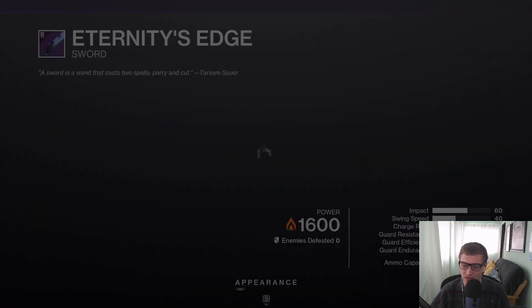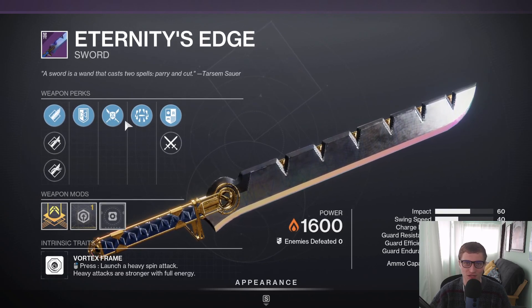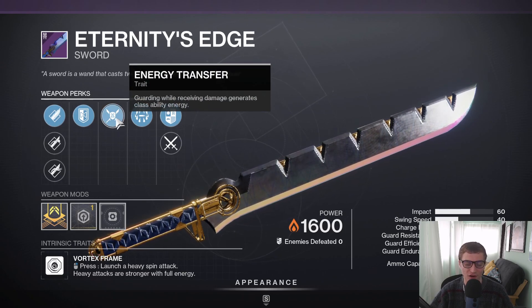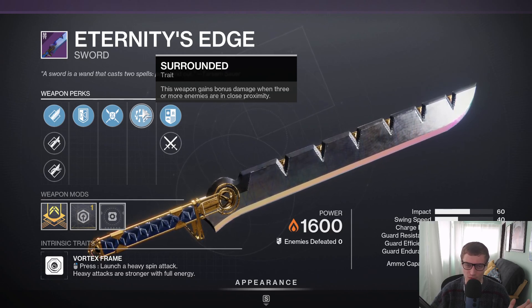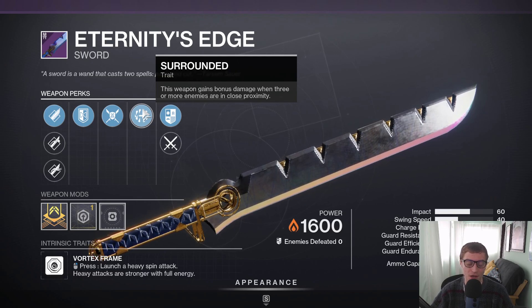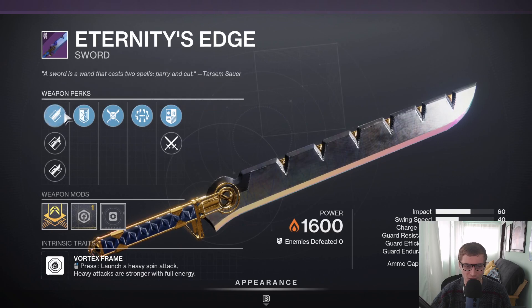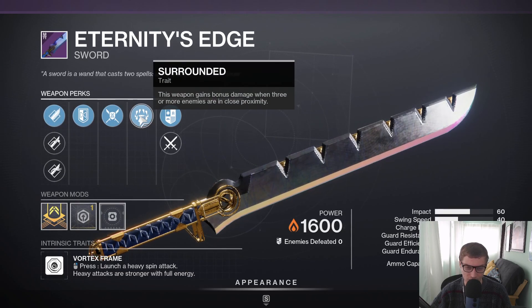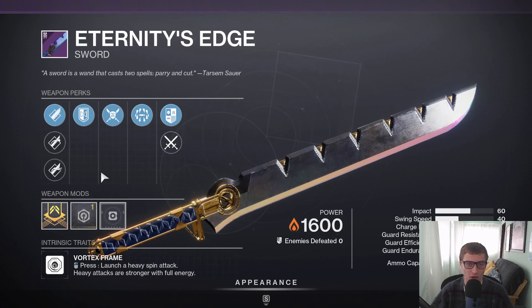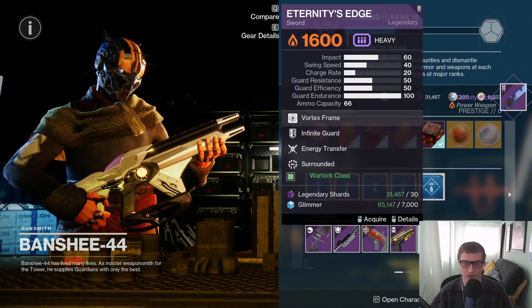And then you have the class-specific swords. I'm on my Warlock right now, and this one has Energy Transfer and Surrounded. The regular legendary swords in the game that don't have Eager Edge are pretty useless at the moment, but the class-specific ones actually do a decent fair amount of damage. You can also focus these swords and craft them at the Defiant Battlegrounds helm area — I believe it's the Imperial Engram. This one has Surrounded, Energy Transfer, and Infinite Guard. You got Hungry Edge and Honed Edge, which is probably the edge you want to run, and then Jagged Edge. Surrounded is pretty good and you do have an Impact Masterwork. If you need a good class-specific sword on Warlock, I would definitely say pick up Turnerless Edge, but it's by no means necessary — it's more of a preference thing.